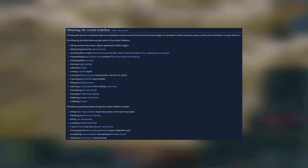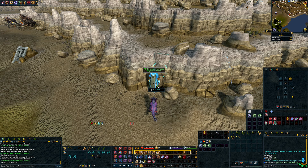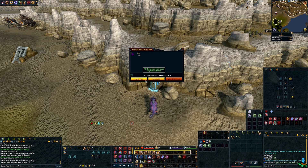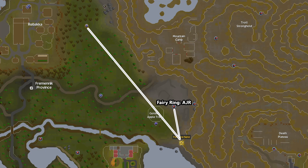A way to collect them is pretty much through slayer. You can get them doing a lot of different things as well — you can get them from the traveling merchant. They just kind of stack up over time; it's not something you can just acquire quickly. But filling Arch Glacor normal mode and doing the new slayer mobs really helps out in gathering them if that's what you're into.